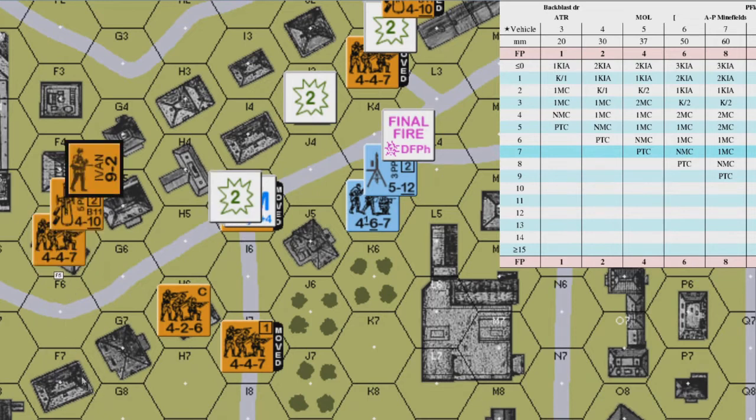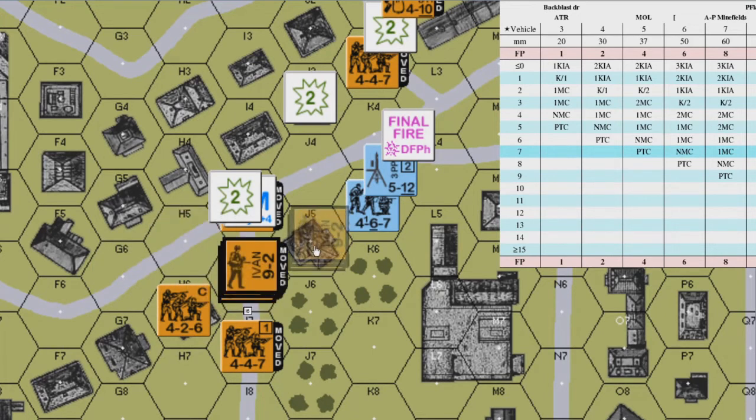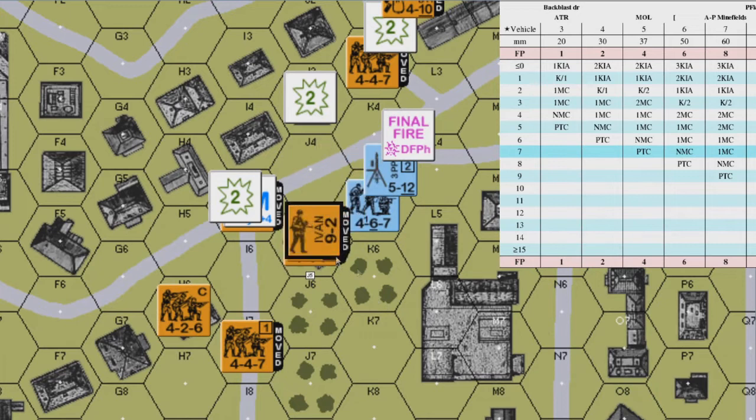The Russian 9-2 and 4-4-7 with medium machine gun in hex F5 move to G6, H5, I6, and J5 for five movement factors. The leader's 1 IPC is added to the medium machine gun's multi-man counter's 3 IPC for a total of 4, which is subtracted from the medium machine gun's 5 portage points. The difference is subtracted from the 6 MF provided by the leader bonus, upon entering J5.